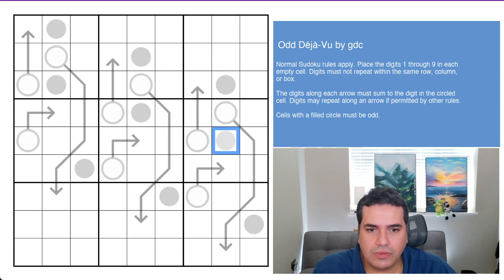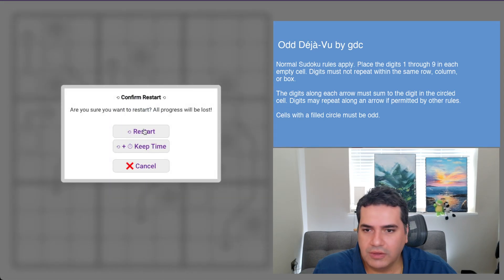Cells with a filled circle must be odd — so those digits have to be one, three, five, seven, or nine, and not two, four, six, or eight. That's all the rules we have for today. If you want to play along, the link as usual will be in the description below. Let's get started.